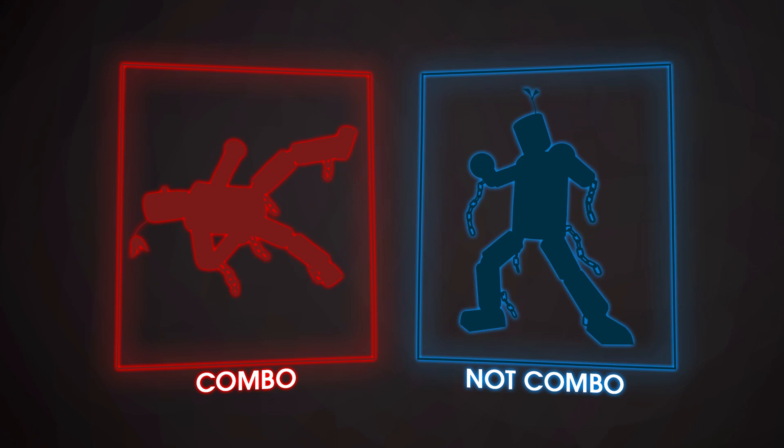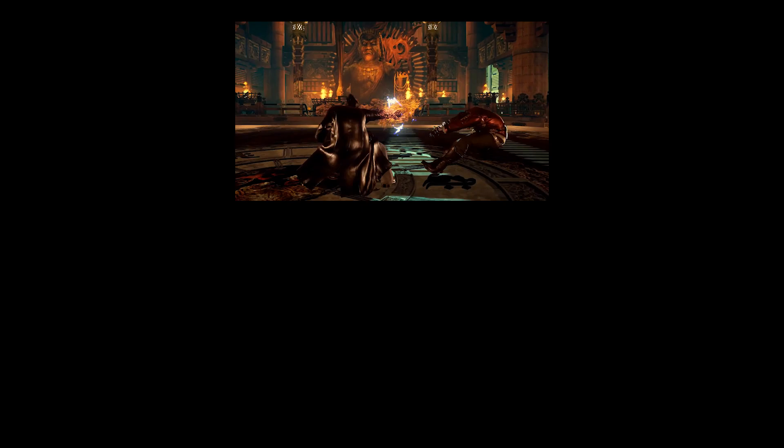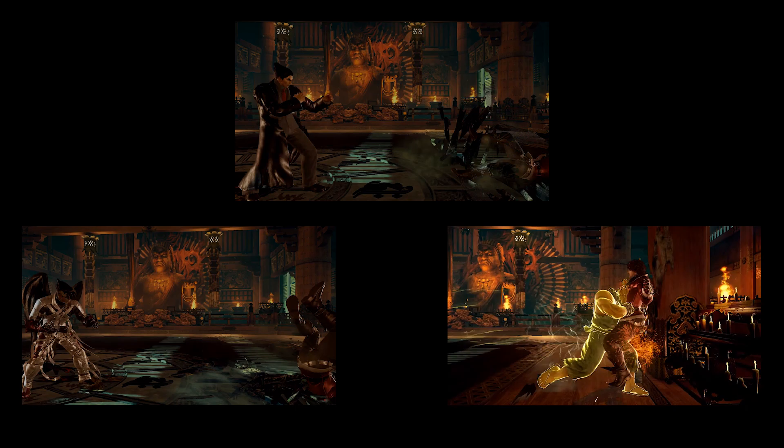Most people at first glance will say that Tekken has a single combo system, but the game actually has 3: standing combos, air combos, and wall combos. Those 3 are all very different from each other and almost completely independent as well.